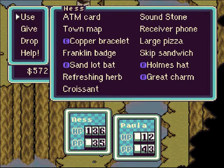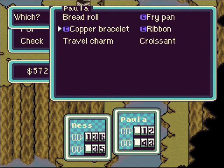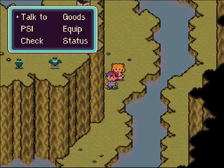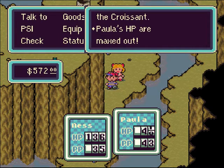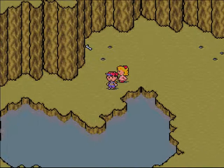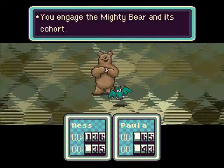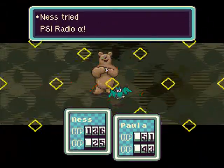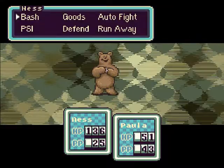Let's see — give the croissant to Paula. There we go, she can eat the croissant as well. There we go. Let's take care of this bear. Oh, the bear is gone. Well, we will encounter more of them, I'm pretty sure. I'm going to take out the bear as fast as I can — the bear can hurt a lot. He missed, luckily.